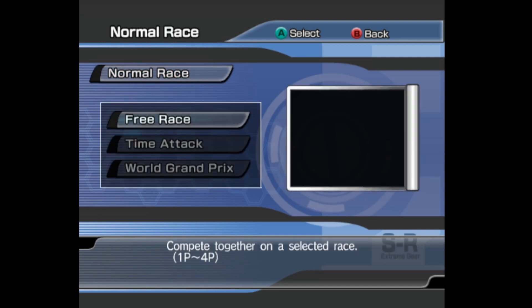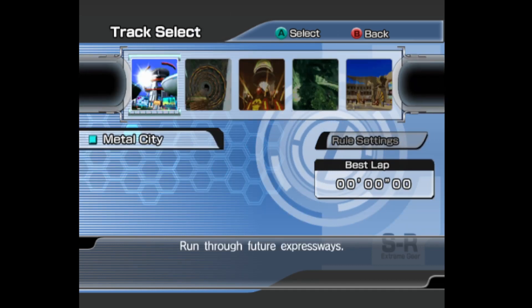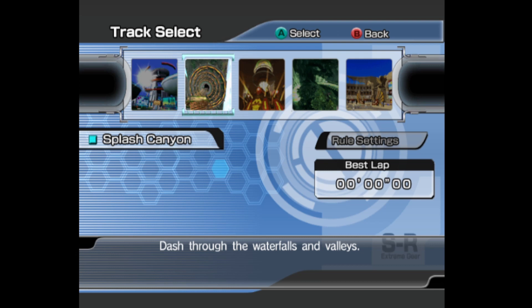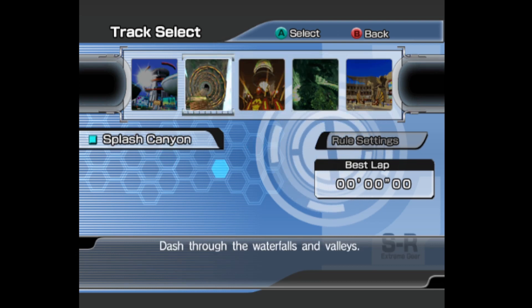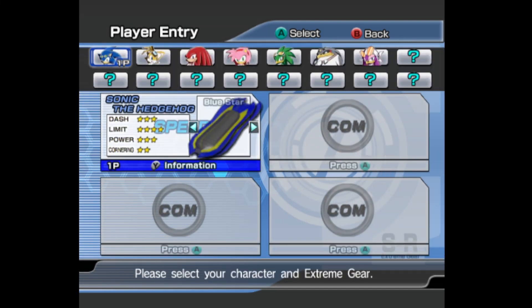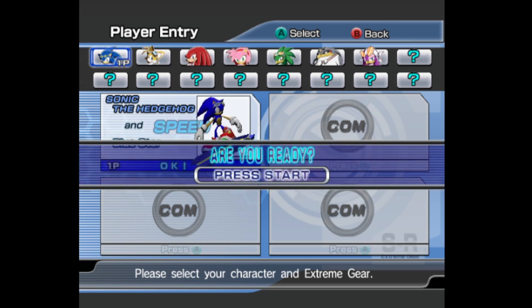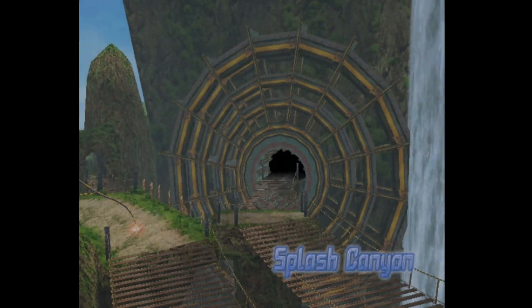I'm going to go for a normal race. It's obviously a racing game of some description. Free race, that'll do. We've got a track selection: Metal City, Splash Canyon, Egg Factory, Green Cave, Sand Rings to start us off. I'll choose Splash Canyon — sounds good. I'll be Sonic, of course. I don't think I've actually played this; I thought I played most of the Sonic games. I can't remember Sonic being on a sort of snowboard-style device.